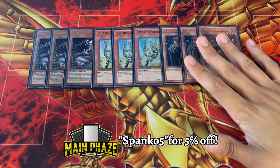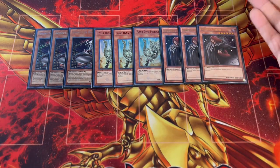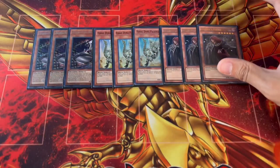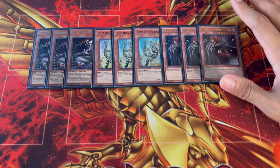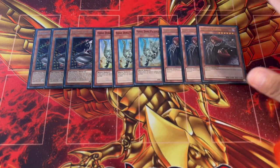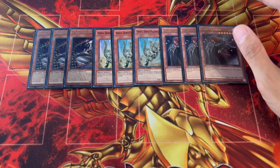So these are the monsters you're going to want to get to. You might be wondering — you're playing nine normal summons, plus Vanity's Fiend is a tribute summon. There's a card in this deck that puts it all together. Most of your end boards are going to end on both a Fossil Dyna and a Boarder, or Vanity's Fiend plus one of the other two.